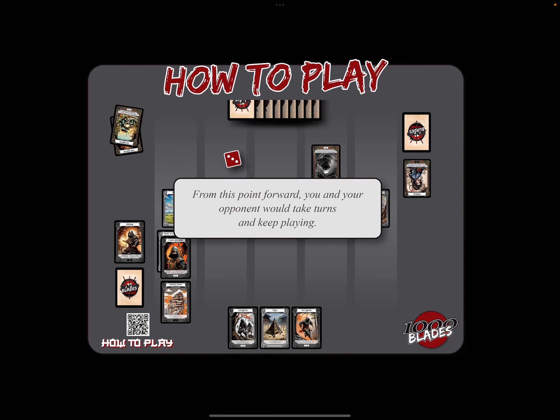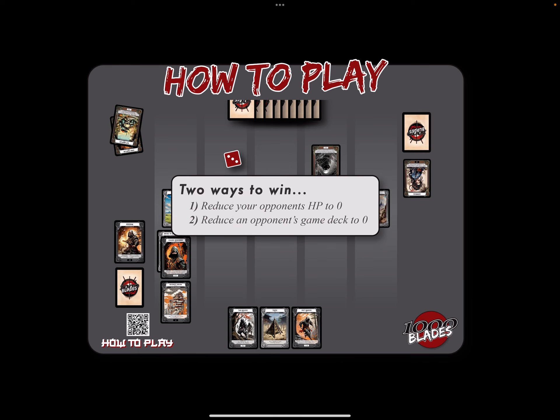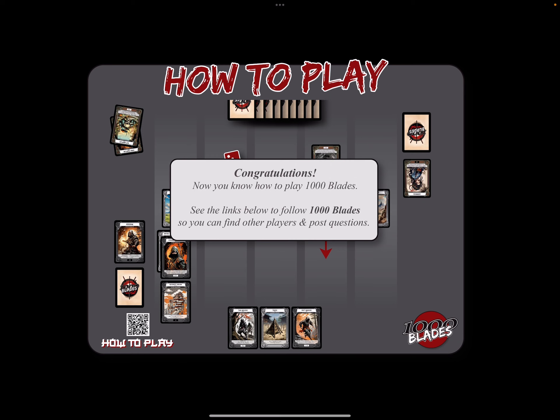From this point forward, I think you get it. We just take turns and keep going until someone wins. There are two possible ways to win: get their HP points all the way down to zero, or reduce an opponent's game deck to zero. And that's it! Congratulations — now you have an understanding of 1,000 Blades. See the links below and follow 1,000 Blades on social media, where you'll be able to find other players and post questions. Thank you so much for watching, guys. Thank you for supporting indie. Appreciate you. Have a great day. God bless.